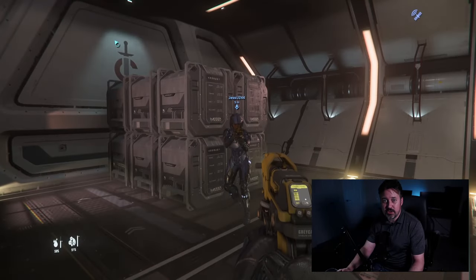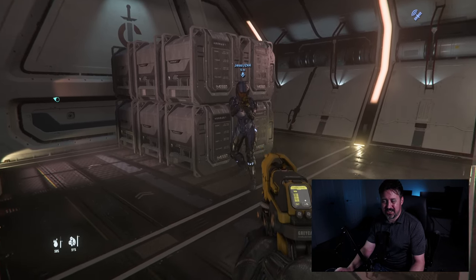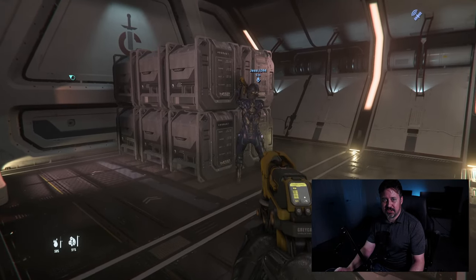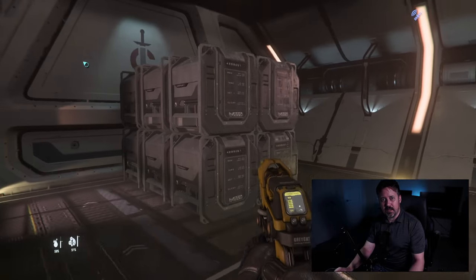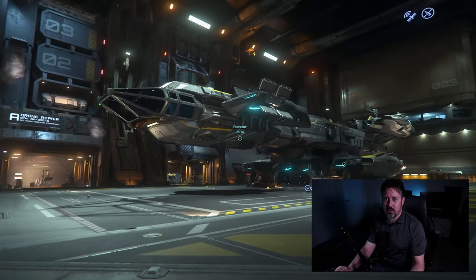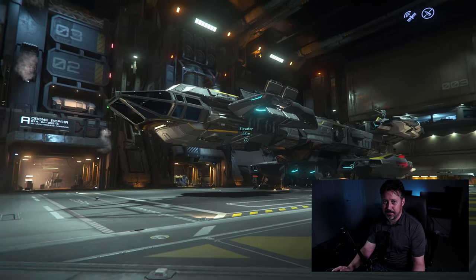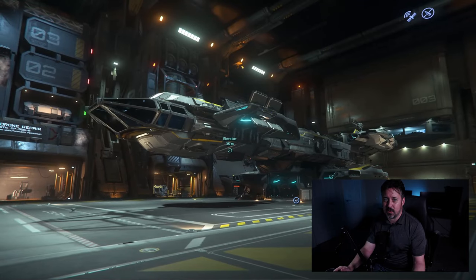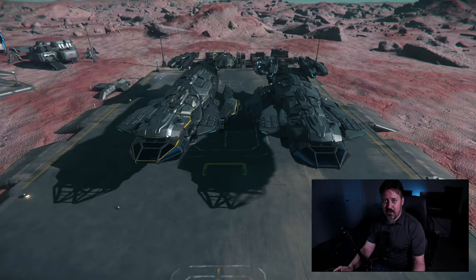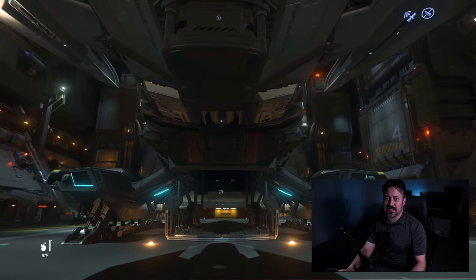Right now I'm looking at two ships. The Cutlass Black holds about 46 SCU of cargo and is a medium-sized ship — I'm looking at it because of the claim times. The second ship is the Taurus, more of a multi-crew ship you can run with two people easily. It's a fantastic cargo ship but larger, so claim times are higher. Claim times matter because you don't want to be stuck waiting while your buddies are already in the game.